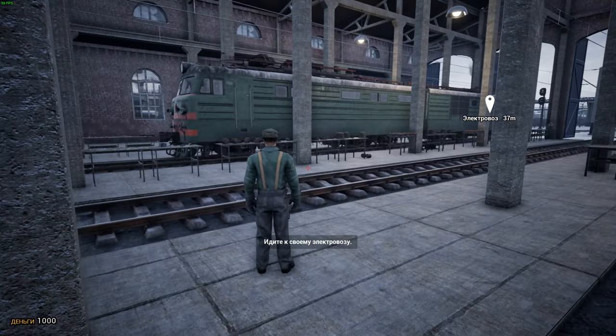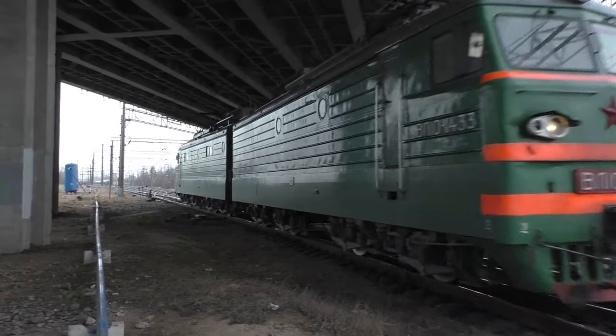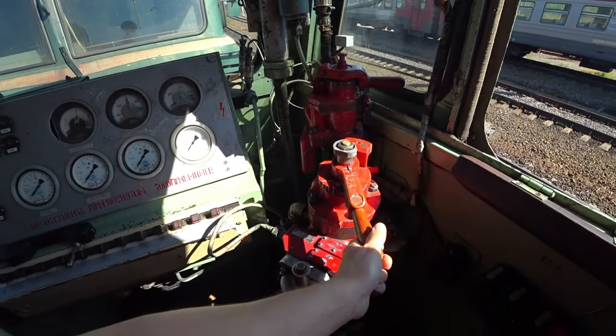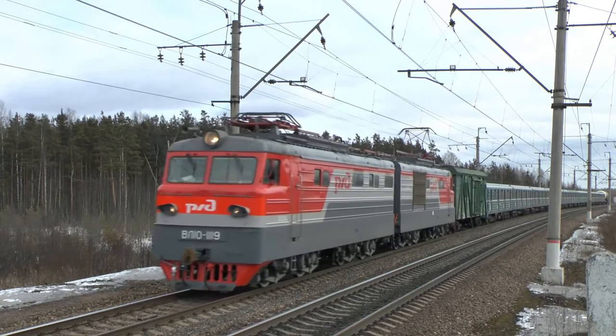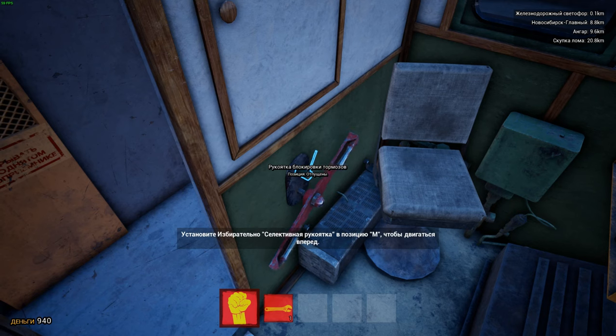The simulator mode features a ride on the famous Russian electric locomotive VL-10, not to be confused with the more popular VL-80, which was mass-produced in the USSR, successfully operated after its collapse, and even continues to work now in some parts of the country. The controls are realistic and detailed.